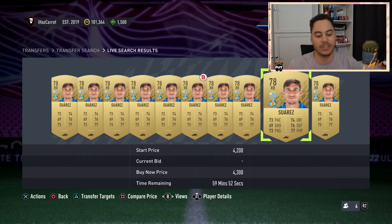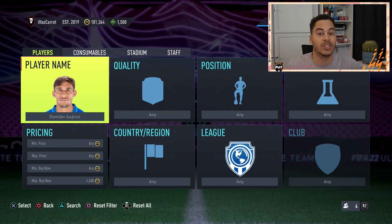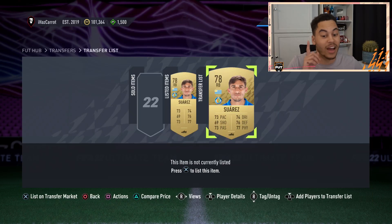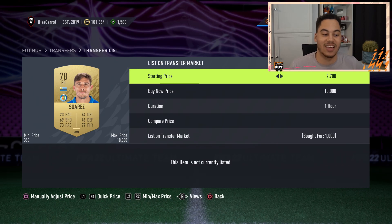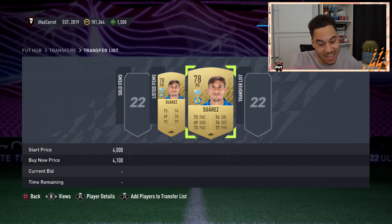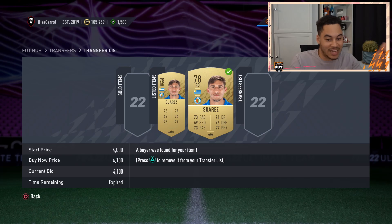Going down to 4,500 there's about a page, then one card for 4,300 and one for 4,400. If you want a quick sale, list them for around 4,200-4,300 coins because you can snipe this guy super cheap. Looking at my transfer list - this first card I listed during the hype and he's skyrocketed then dropped a bit. But this Damien Suarez here I sniped earlier for 1,000 coins - 1k! I'll list him at 4,100 just to make sure he sells. Look at that - instant sale, that's 3,000 coins profit.